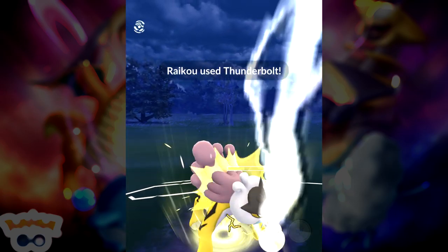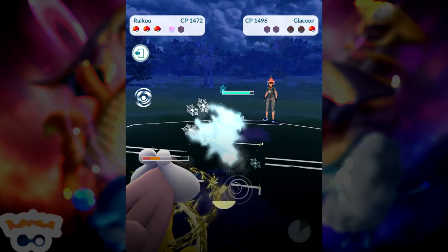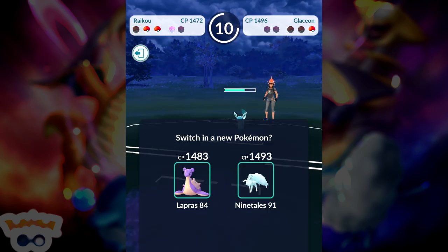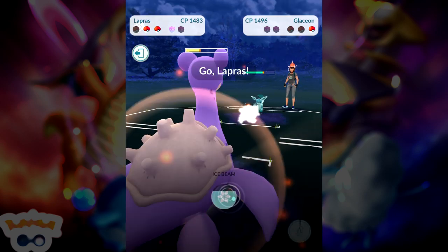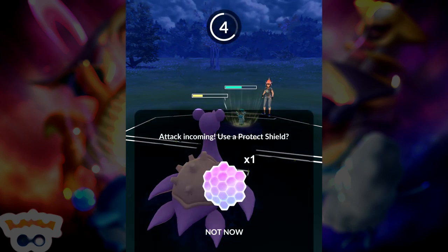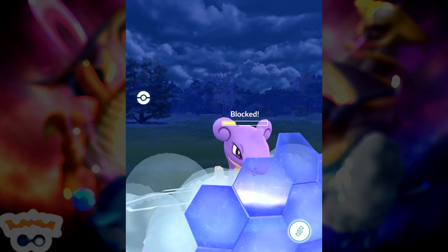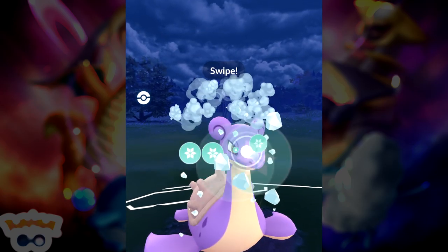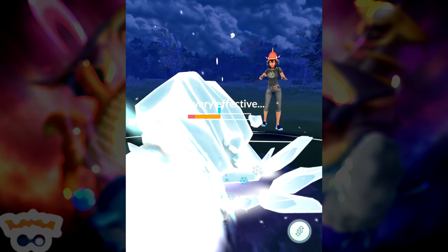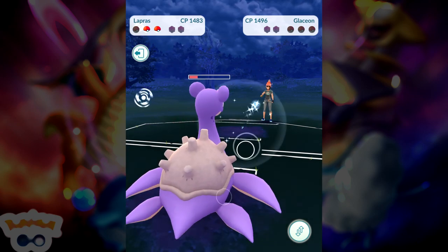I'm going to go ahead and Thunderbolt this Moltres right out of there. That Moltres was very short-lived — not the best choice to go up against this Raikou, but I don't think that other player had much choice. She may also be a beginner somewhat. Not horrible choices, but not the best. We had better moves, better power, just better everything. Lapras going up against the Glaceon — of course it's going to hang on just a little bit because that's ice against ice, but it won't be that long. That's going to be a victory. Good job, dad.